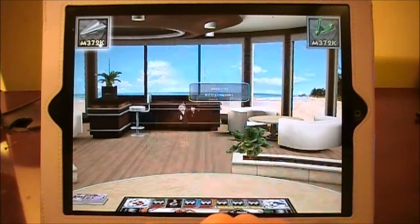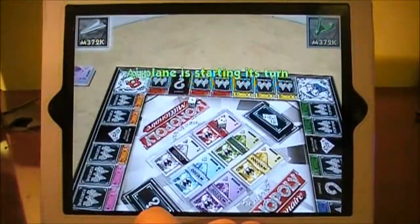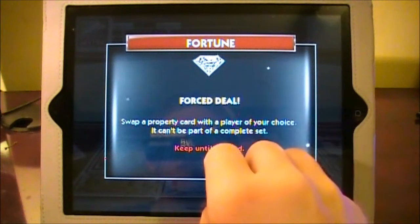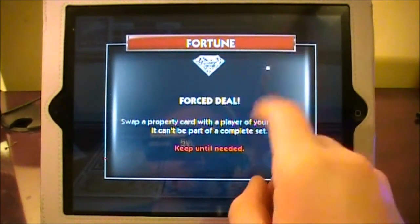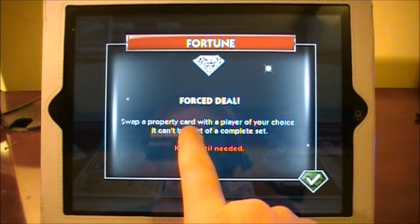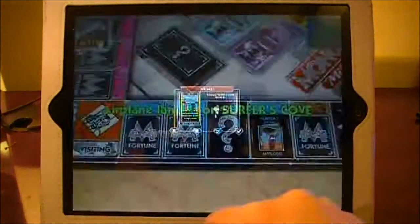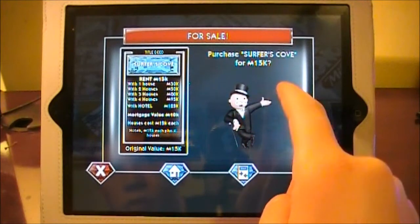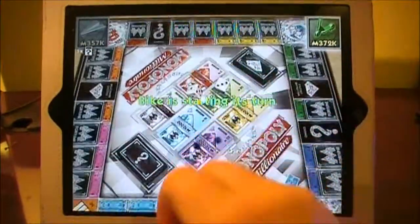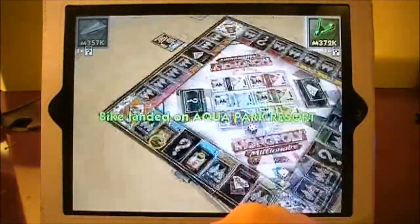Basically the first to a million wins — that's how this game works. I'm the airplane here and you can see I just rolled four. This game is a lot different than the other Monopoly games you're used to. Basically you want to get to a million and not run your opponent broke like in the other ones. You can see here: swap a property card with the player of your choice — it won't be a complete set — that's basically what I just got. You roll for both your opponent and yourself; it's not computer generated.